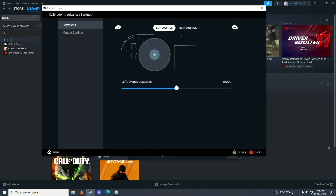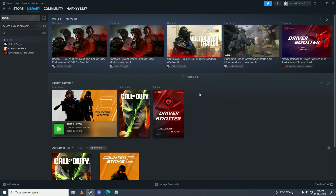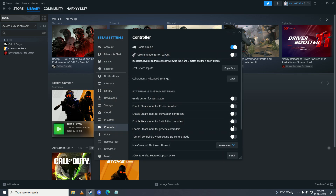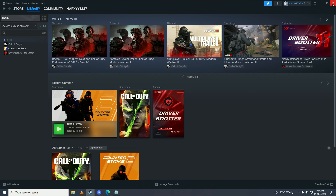After you are done with the calibration from Steam, close it up and try to see if the game works. If it doesn't, open up that same menu again — Properties, Controller, Controller General Settings. Make sure that the unused controller types are disabled, and only enable the one that you are using. For example, if you are using Xbox enable that, PlayStation enable that, Switch enable that, or if you are using a generic controller like me, enable that. Then try and see if that fixes the issue.